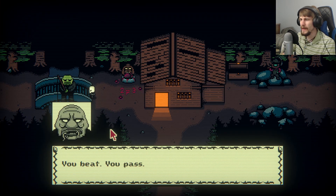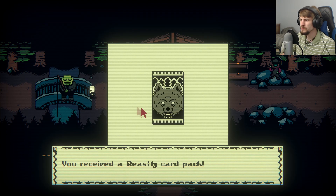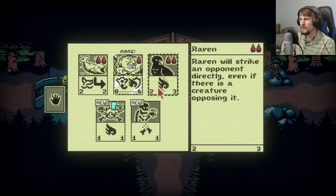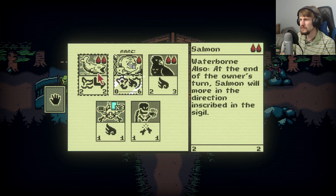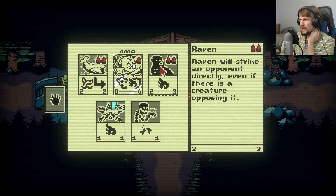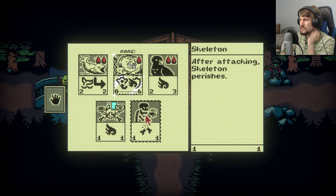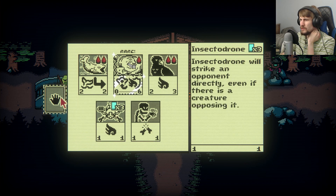You beat, you pass. First, take — more card packs, we need those. Although truthfully it's not looking like a lot of good sacrifice stuff. Salmon we got again, the Mole Man, the Raven, the Insect-a-Drone — I'll strike my opponent directly because of the airborne skeleton that are attacking, which parishes.